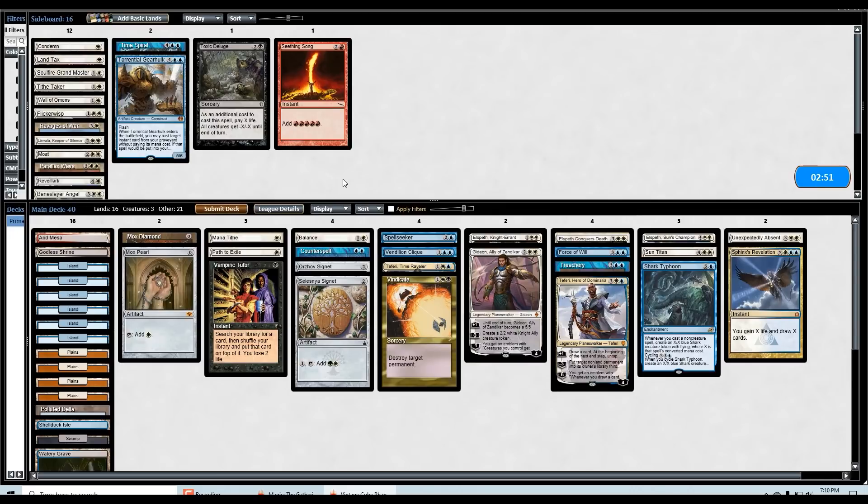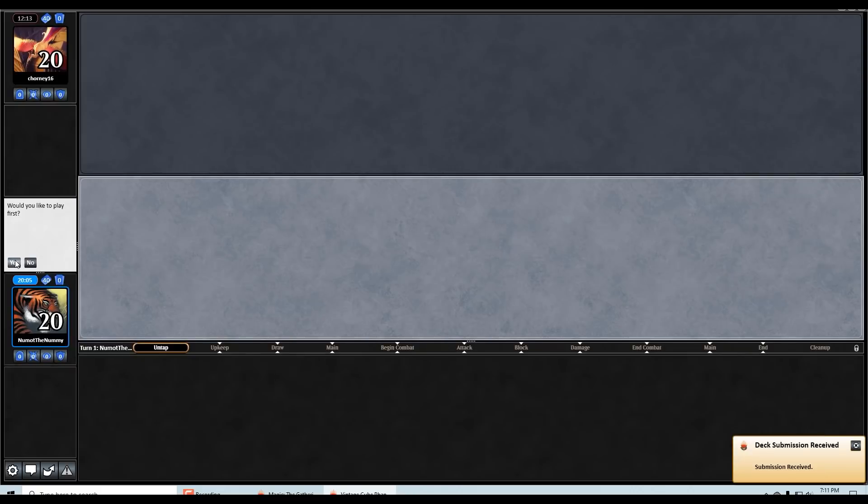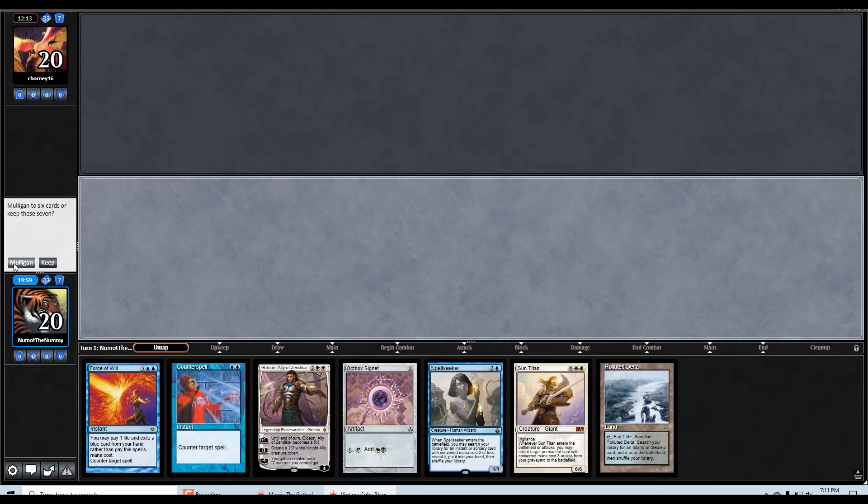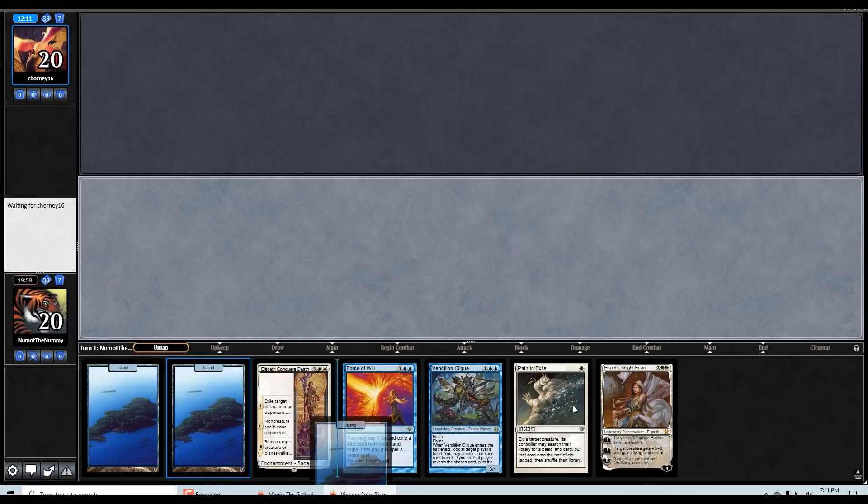Do I bring in the Toxic again? I'm debating it. But all in all I don't think I actually need it — that was a mulligan to five, so let's just try not to mulligan to five this game. This is off to a bad start as we're going to have to mulligan to at minimum six. This is pretty unfortunate.